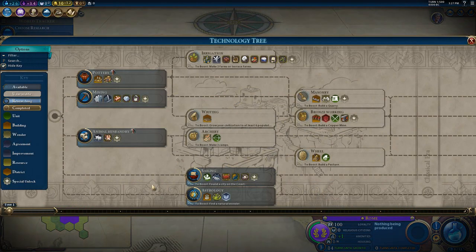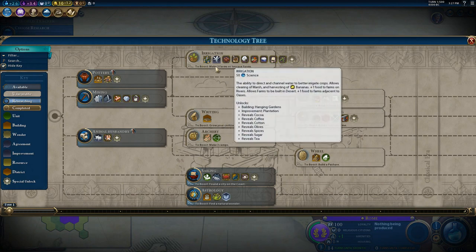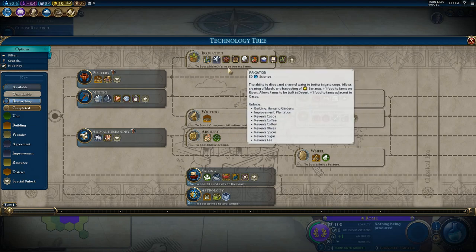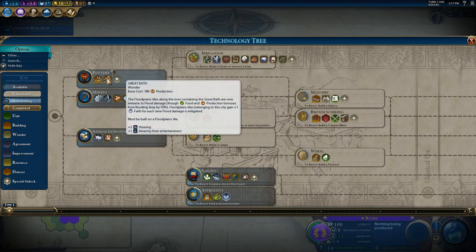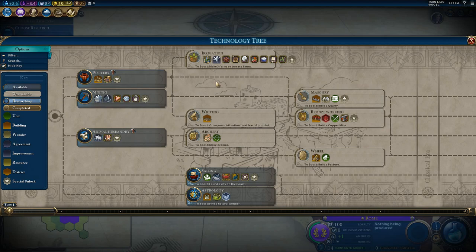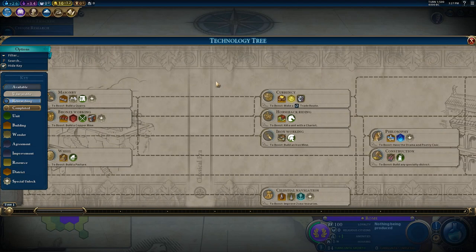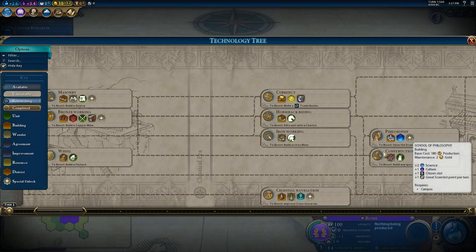So we can still see we still have our Managed City ability right there. Let's take a look at the Tech Tree. Just as before, this looks pretty much the same. We do see that Irrigation's boost is now three Terrace Farms or Regular Farms, so the Inca get that option to do Terrace Farms to start off with instead of Regular Farms. Great Bath — that's a little early for a wonder. I don't know if I want to change that. This seems all pretty normal.